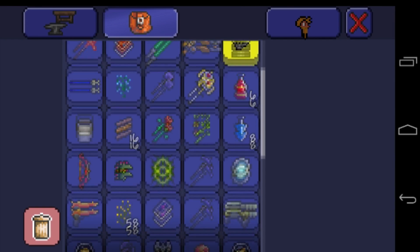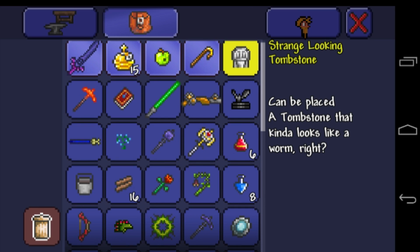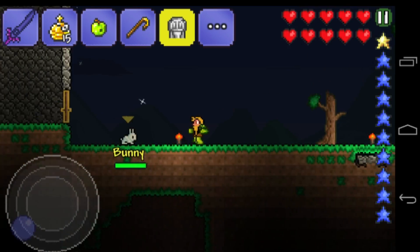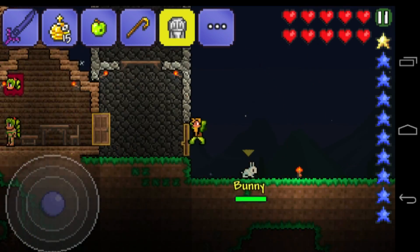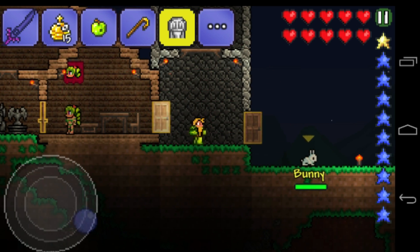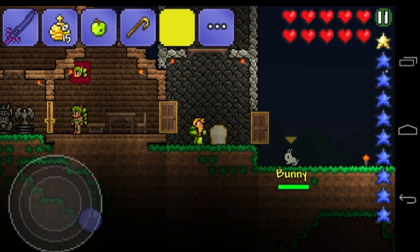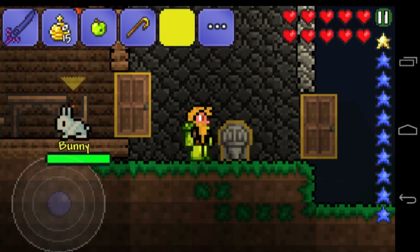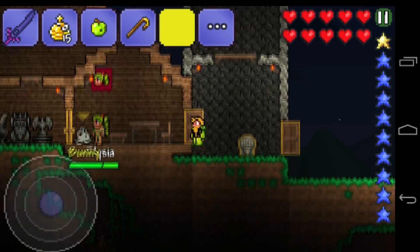First of all, we'll take a quick look at the Suspicious Looking Tombstone — a tombstone that kind of looks like a worm. Basically it's new furniture that we can place somewhere in our house, maybe in the tower. That's how it looks. It doesn't do anything but it's pretty cool; it looks like a worm or a new statue.